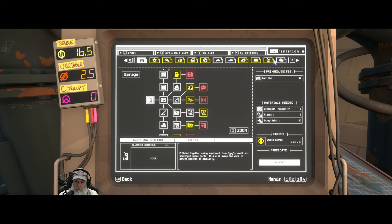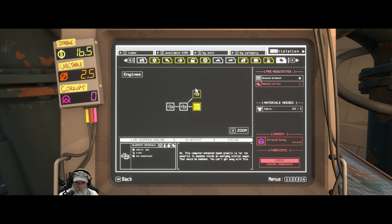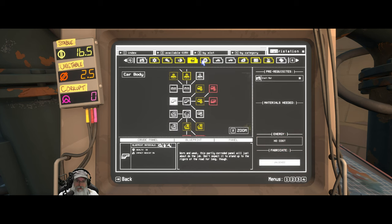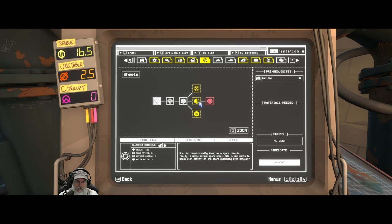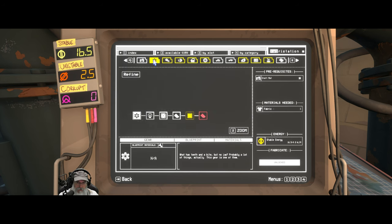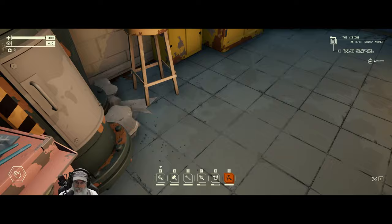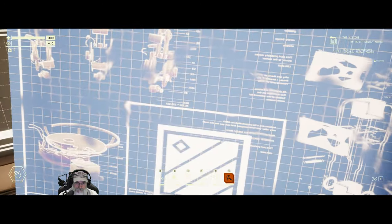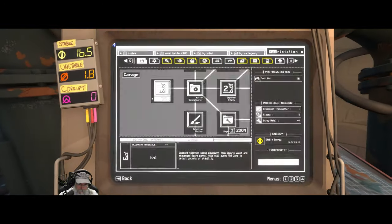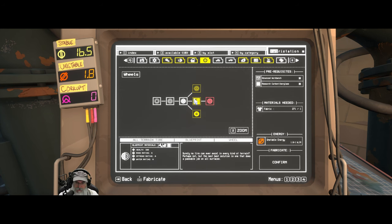We're not going to do another engine yet — we just got the new one. Let's go back to the tires, which we were interested in. So we need to learn the carbon fiberglass. Let's just do it. And then let's go back to the tires and learn the all-terrain tires.